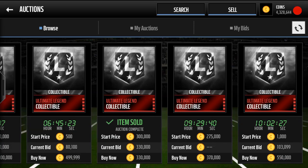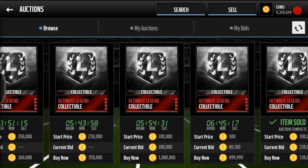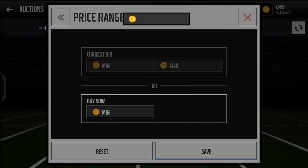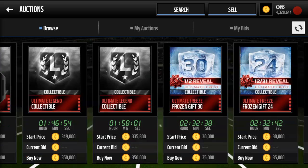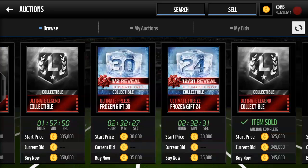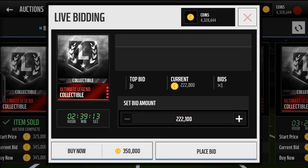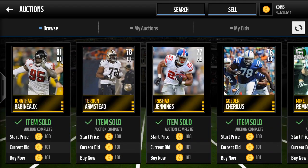The next filter is ultimate legend collectibles. These cards used to go for 40,000 coins and now they're up to 350k. If you can sit on this filter and get them for 300k or lower, you're going to make guaranteed profit — as you can see they're selling for 350k. Yesterday I bought them for 315k a piece. I was like, oh my gosh, these were going for 40k about a month ago when the ultimate legend packed out and now they're going for like 10 times that amount. It's a solid way to make money.